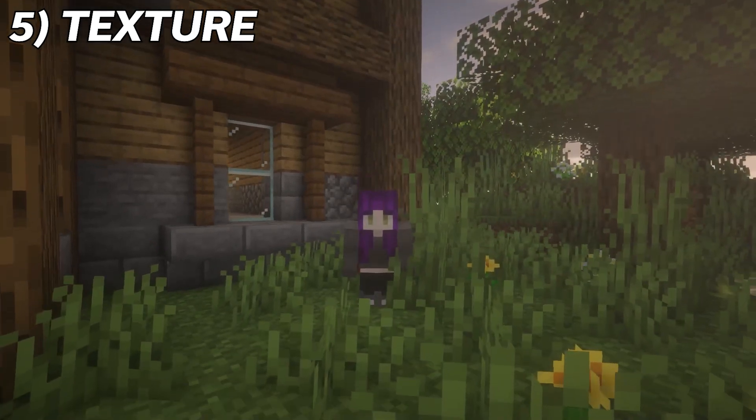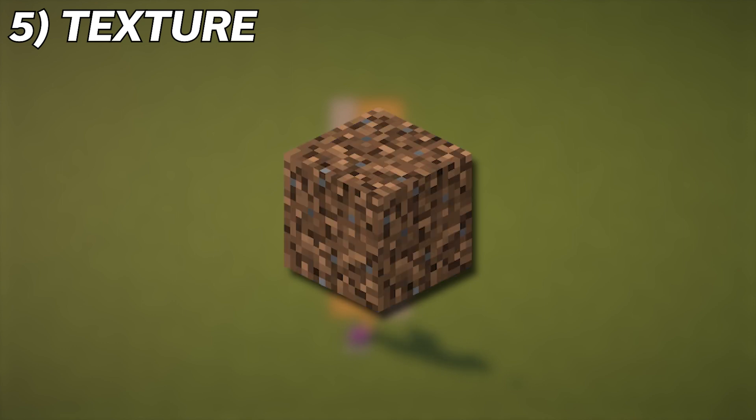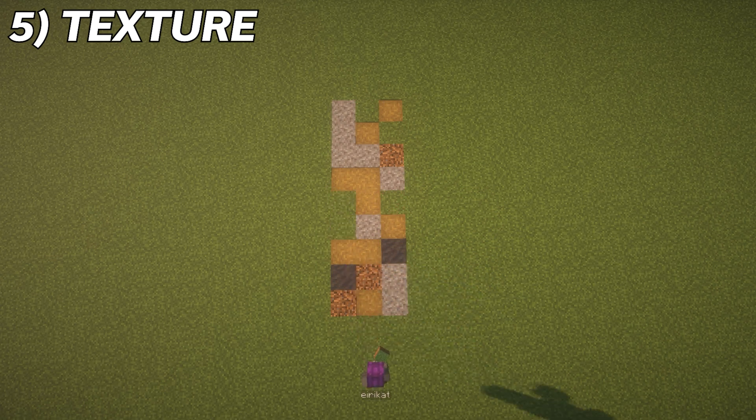Another example of this could be applied to making a walking path. Instead of just path blocks, you can mix in gravel, mud, coarse dirt, and grass to make the path look just that little bit more natural and lived in.